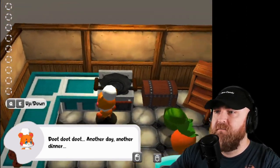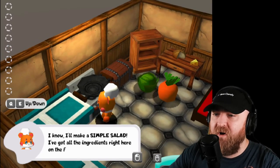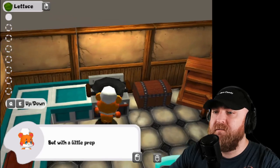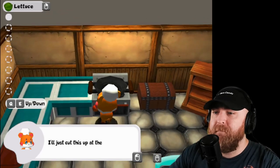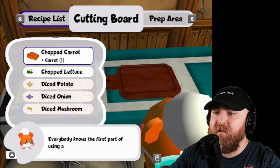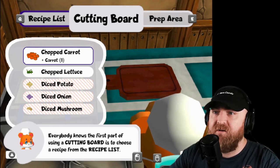We just run around. I'll make a simple salad - I've got all the ingredients right here on the floor. I don't think that's the place to put that stuff. Yummy ground food. With a little preparation, this can be a gourmet dish. I'll just cut this up at the cutting board. Everybody knows the first part of using a cutting board is to choose a recipe from the recipe list. Everybody knows that, right?